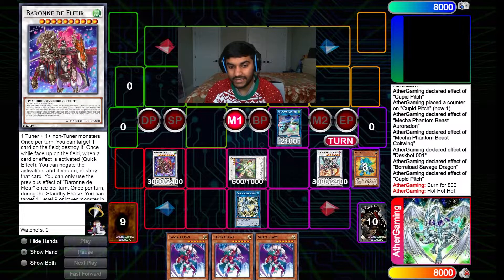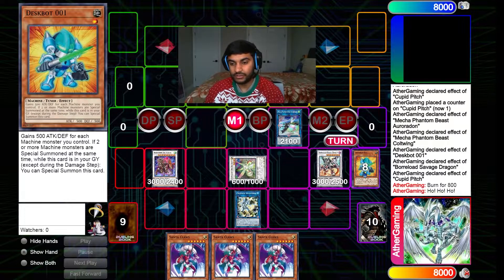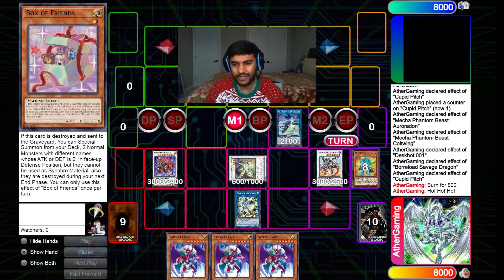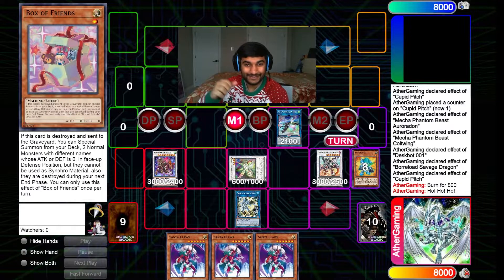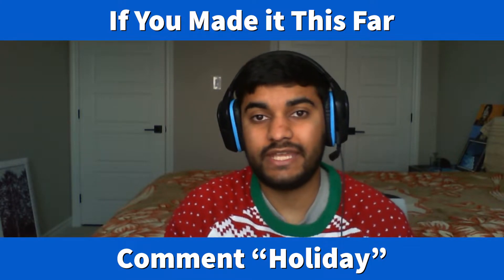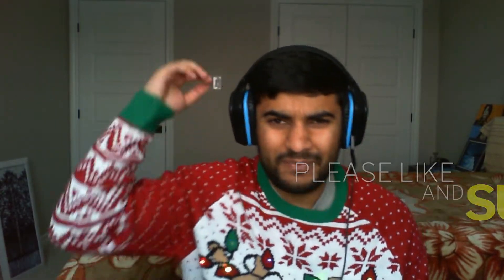So from just Dark Hole and Box of Friends, we ended up with Baron de Fleur, Herald of the Arc Light, and Savage Dragon — with triple Santa Claus still in hand. Those three cards can be anything; I just wanted to showcase Cubit Pitch and didn't know a better way than this festive combo. Make sure you guys are staying safe this holiday season. If you enjoyed the video, like and comment what you want to see next. Comment 'HOLIDAY' if you made it to the end. As I always say: keep on shining and never give up on your dreams. Peace!